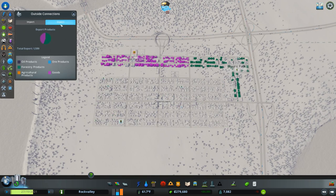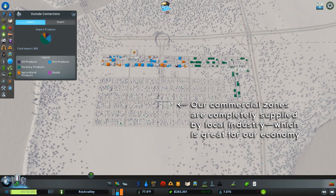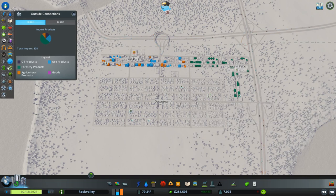Our imports and exports: we are importing about half as much as we're exporting. Most of what we're exporting are goods from Mill Park, and we've got forestry products that we're exporting to factories in other cities. We're importing a lot of raw forestry goods because we're not producing everything we need locally. We're not importing any goods into our commercial zones, which means we're consuming the manufactured products we're making — that's good for our economy overall, so we have good cycles feeding into each other.